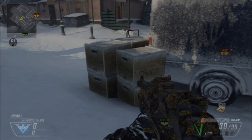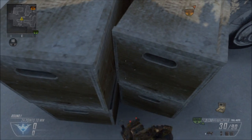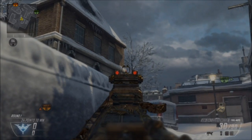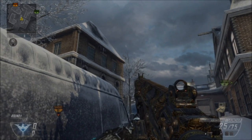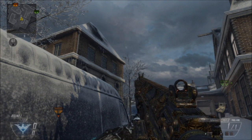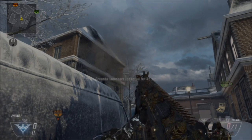For the last spot on this side, you're going to run in between these boxes. The corner is pretty hard to get into, but once you get it, turn right and put the bottom of your crosshair touching the top of this part of this building, just as I do here.